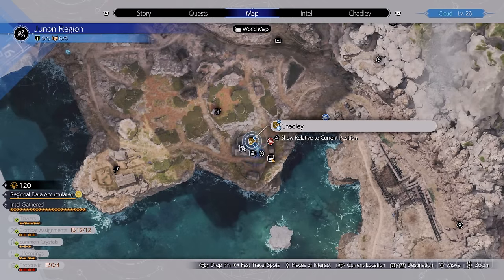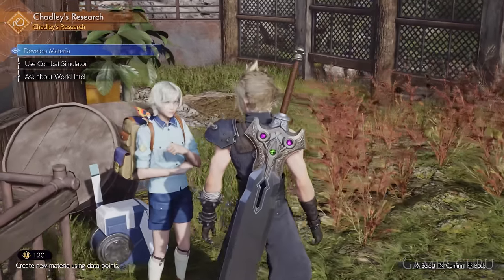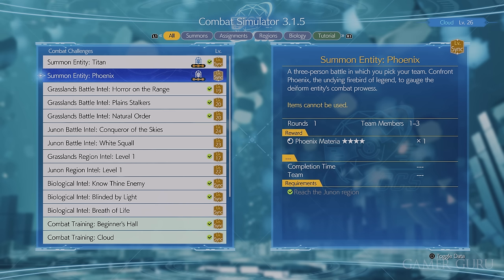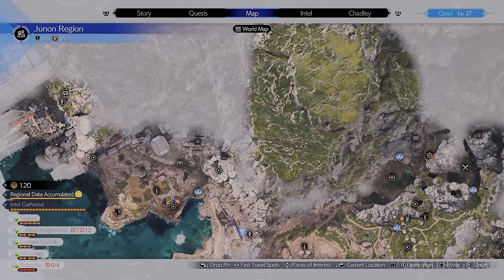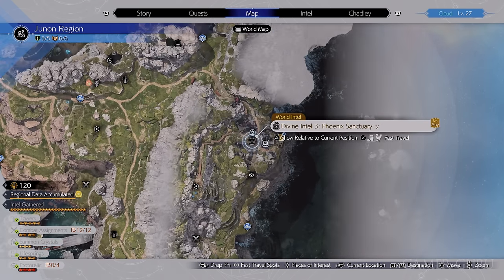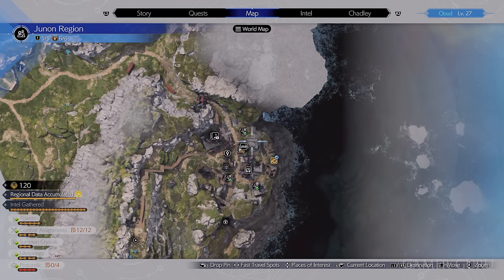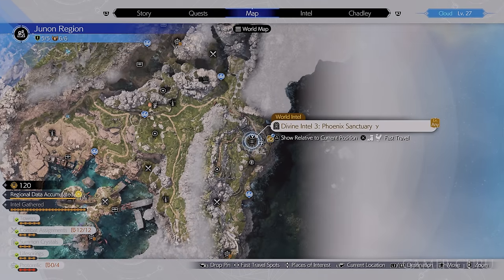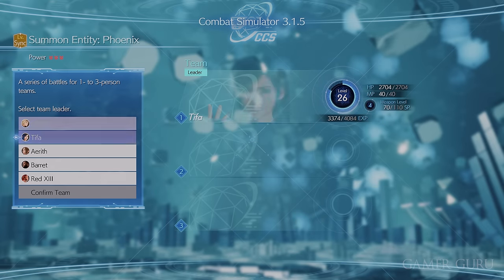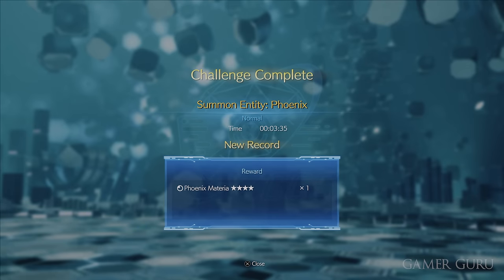Next up you want to make sure you are unlocking the summon for this region, which is going to be the Phoenix Summon. For this we need to speak to Chadly — found at Gabe's Ranch for example — and do the combat challenge called Summon Entity Phoenix. This is a pretty rough fight, but if you're having a hard time, remember you can do the three Divine Intels first. Each one will weaken the Phoenix, allowing you to fight a weaker version. The three Divine Intels are shown here on the map, and the third one in Crow's Nest requires you to exit from the south entrance and turn left along the cliff side. Once you've done all three and go into the combat challenge, you get the choice to fight a weakened version, with no downside — you still unlock the Phoenix Summon.